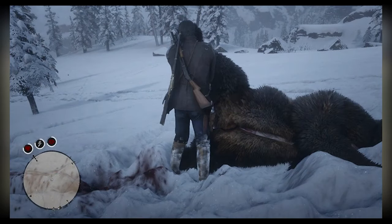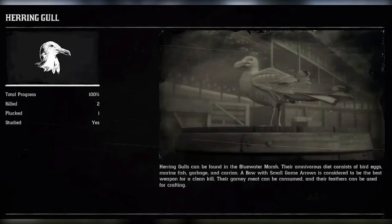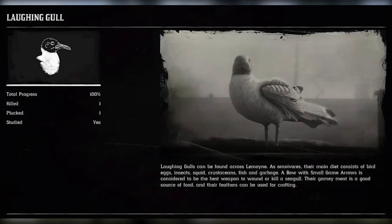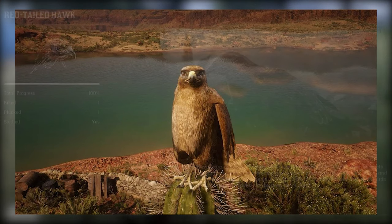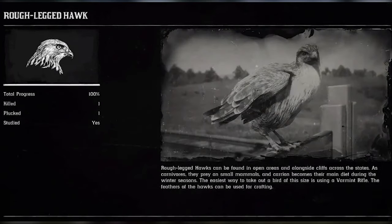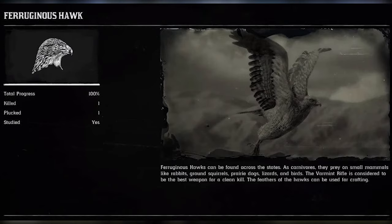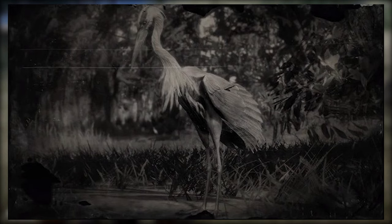Selling a bear pelt can give you good earnings in both story mode and online mode, especially once you've unlocked the Trader role. For gull, use a bow or small game arrows — there are three different variants in the game. For red-tailed hawk, commonly seen around Tumbleweed, use a varmint rifle with a single shot. These animals can all be found in online mode as well, and learning to hunt them properly will help you rank up your Trader role. For the tri-colored heron, a varmint rifle is the recommended weapon.